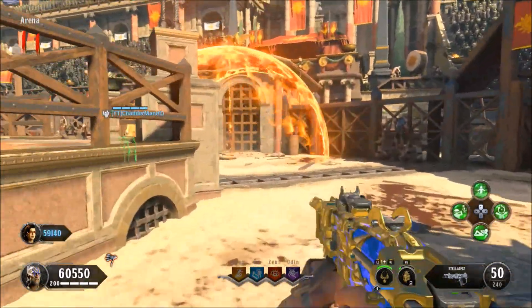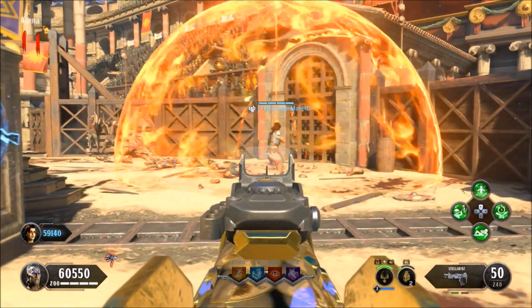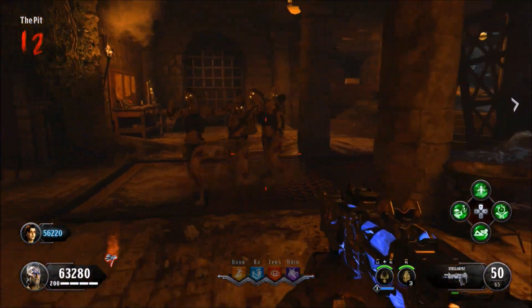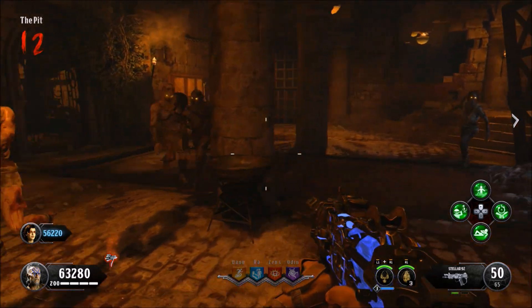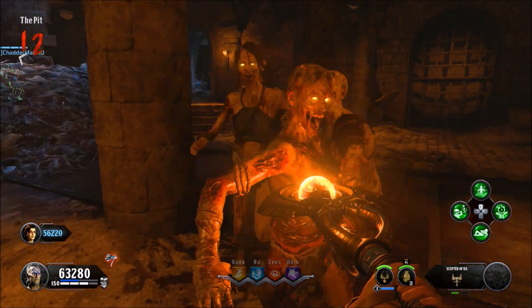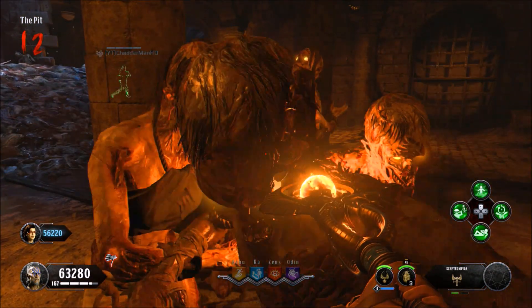From here, what we're going to do is fill up our specialist meter bar again. Both of us have to have it fill up. Then we're going to make our way down towards this location right here because we can make this AFK round skip. We're going to get a bunch of zombies here, pull out our specialist weapon at stage three, and have the zombies down us.